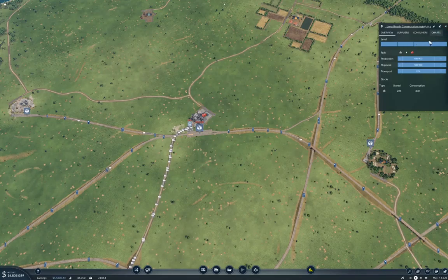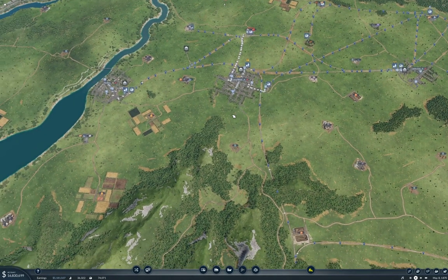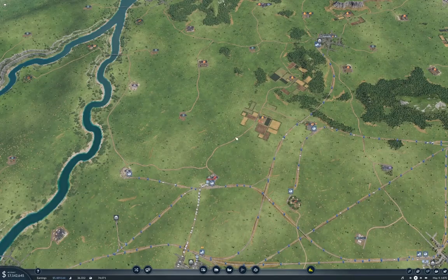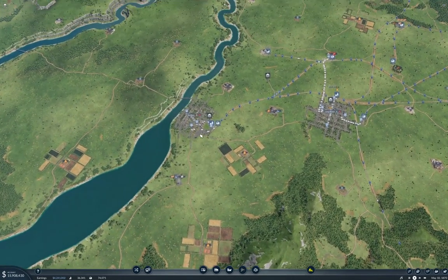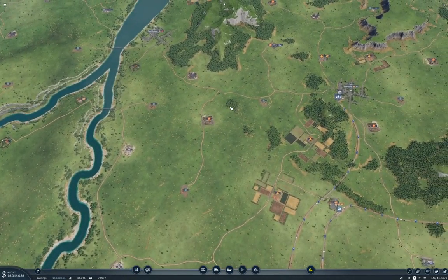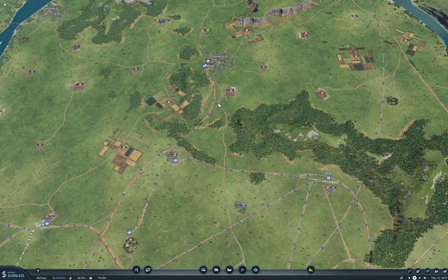The production's maxed out. Do I have two quarries already connected up? No, but I thought it took two quarries to max out — oh no, because it's a one-to-one. So I need to get another con mats factory up and running. That's what I need to do. Okay, well, that puts a different complexion on things. Where is there one?